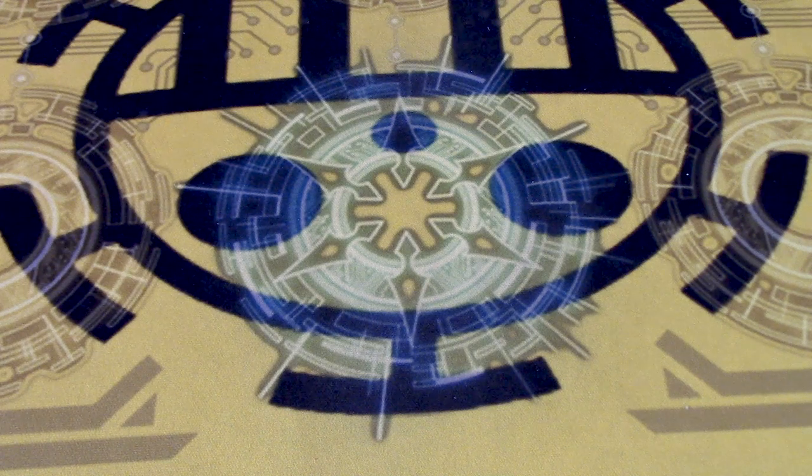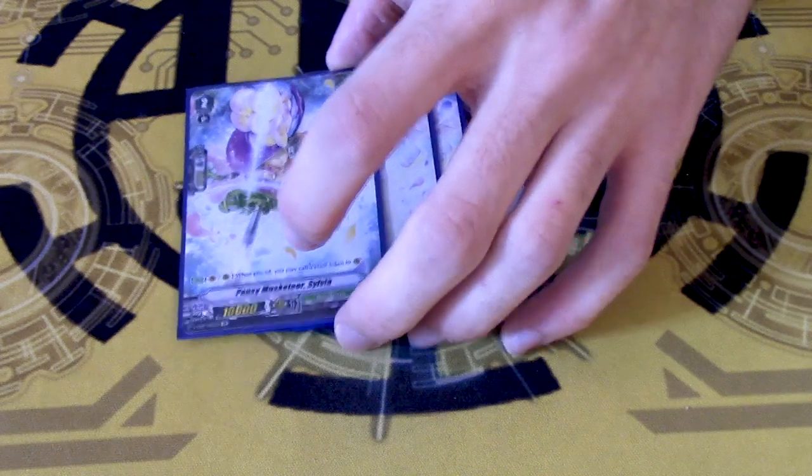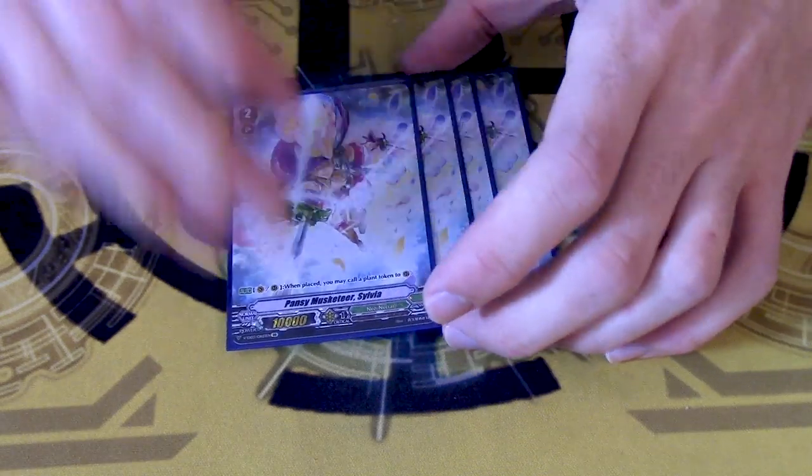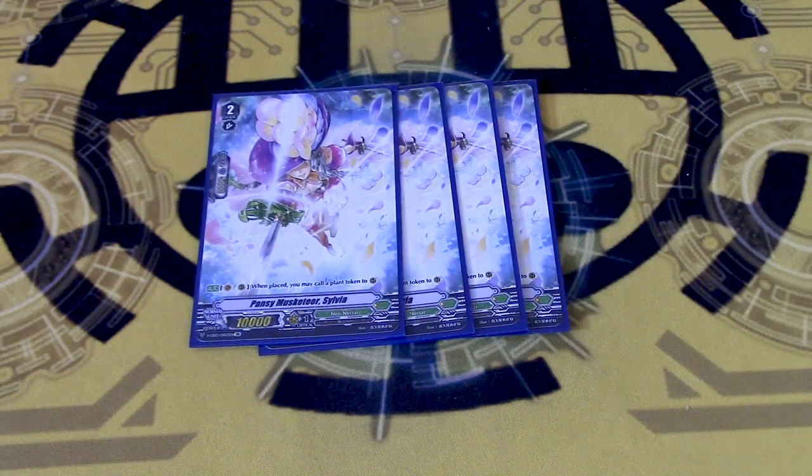4 copies of Peony Musketeer Sylvia. We're running it because, unlike in standard, getting the token from the van effect is actually important — more important than timber — because you just want as many tokens earlier. She works great in the deck.